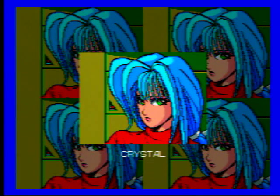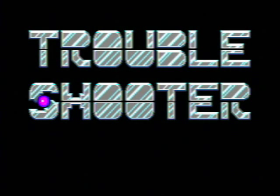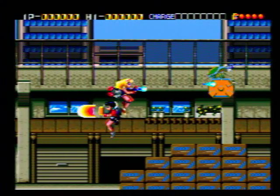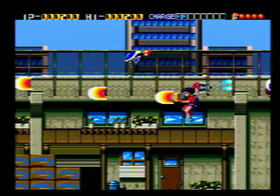At times, it can feel as if too many shooters have an overly serious tone about them. Sometimes it's good to play a shmup that isn't meant to be overly epic or heavy-handed. For those looking for a game that doesn't take itself too seriously, 1991's Troubleshooter for the Sega Genesis and Mega Drive is a great alternative to the more serious space sagas typically seen on the platform. It's also a funky fresh shooter with all kinds of unique mechanics.